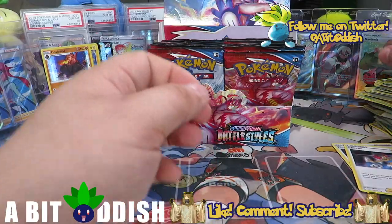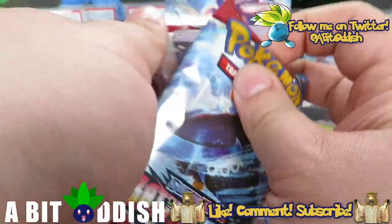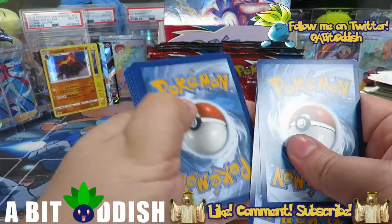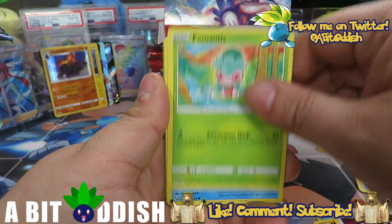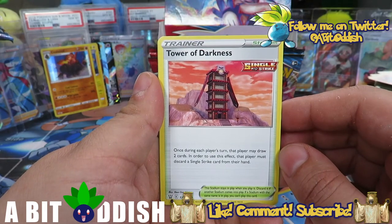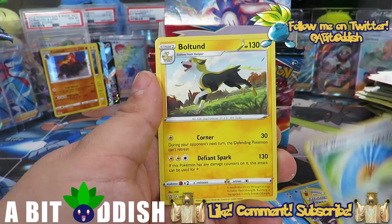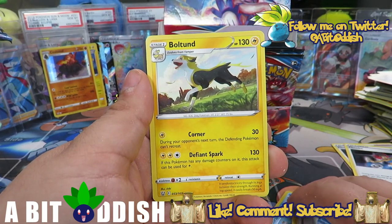Stonjourner has Single Strike capabilities, which is pretty neat. Unfortunately not a very good pull but I really like Stonjourner — I think it's a cool Pokémon; I'm a sucker for Stone Edge. Next pack: Horsea, Mankey, Snover, Pho Mantis, Remoraid, fire energy, Purugly. Tower of Darkness: once during each player's turn that player may draw two cards, but in order to do so that player must discard a Single Strike card from their hand. And a Conkeldurr — Defiant Spark is pretty interesting; feels like they're printing a lot of it but it's a good boy so I don't mind.